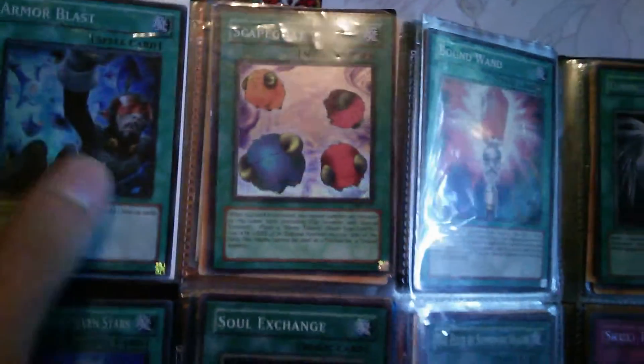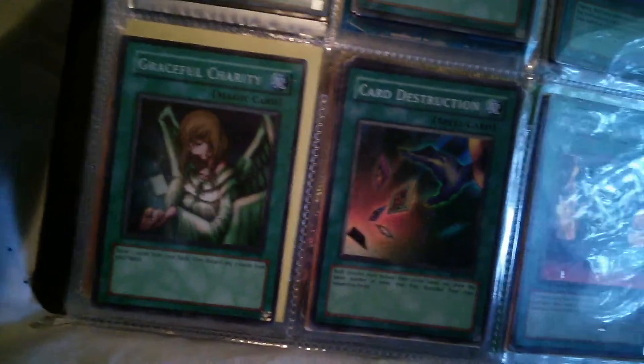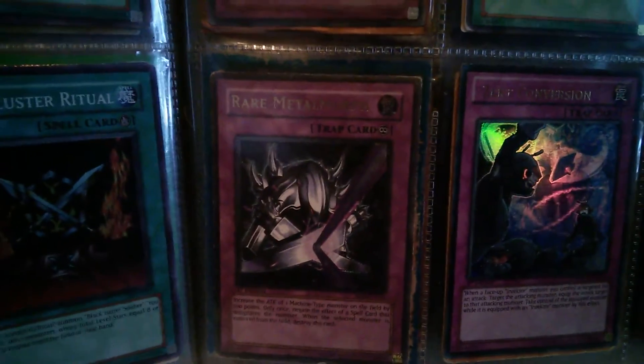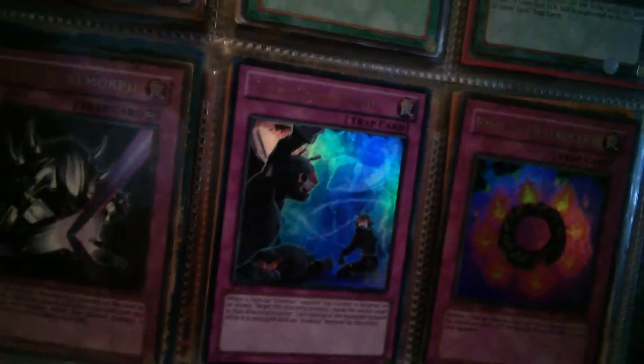Forbidden Chalice, Swords of Revealing Light, and Greedogado. Scapegoat, Bound Wand, Sacred Sword of Seven Stars. I have a playset of Soul Exchange — all in pretty good condition. The Flute of Summoning Dragon, Graceful Charity. I have loads of Card Destructions if anybody wants them. Black Luster Ritual. The Cunning of the Six Samurai — it is Super. A rare Hieratic Seal of Convocation. The Mask of Remnants — that's Super. I have a Common Forbidden Lance — Mint — and a slightly damaged one in good condition. Level Limit Area B. This Skull Dice is also from a Game Boy game, very rare — slightly different secret shininess. Ultimate Rare Metamorph — slight edge wear, very good condition. Zect Conversion — Mint.